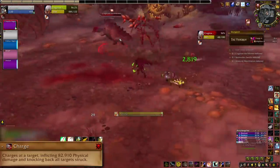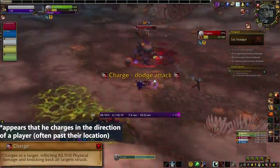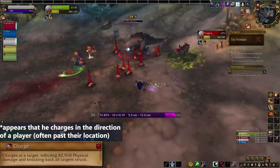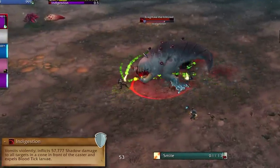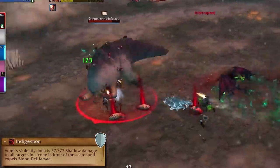Cragmaw will charge to the location of a random player, doing a damage knockback combo and spawning blood ticks. Get out of the way, and try to position relatively close to the boss during the fight so that the ticks he spawns aren't in the middle of nowhere. Indigestion is a cone attack aimed at the tank that of course spawns blood ticks. The tank should keep the boss aimed away from the group, the group should avoid wandering in front of the boss, and melee should help squash that set of ticks.